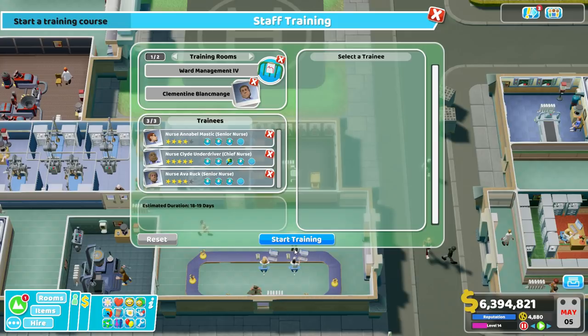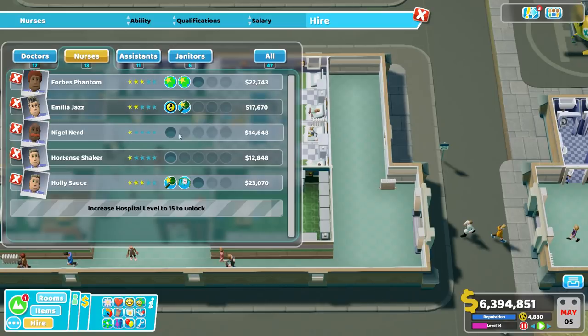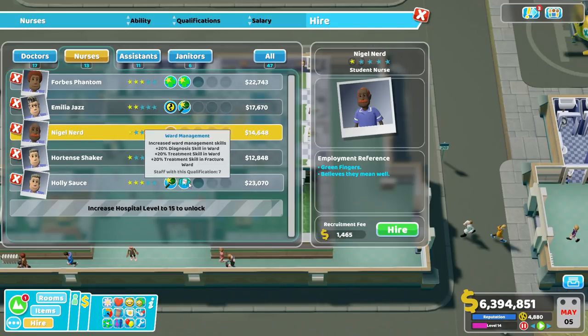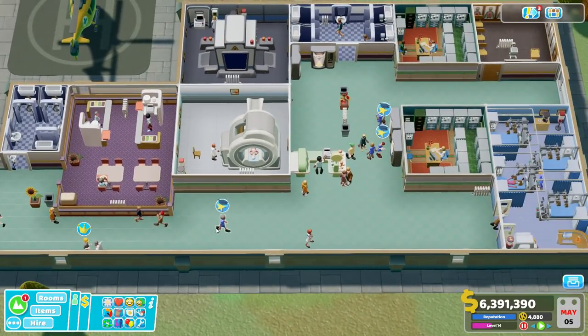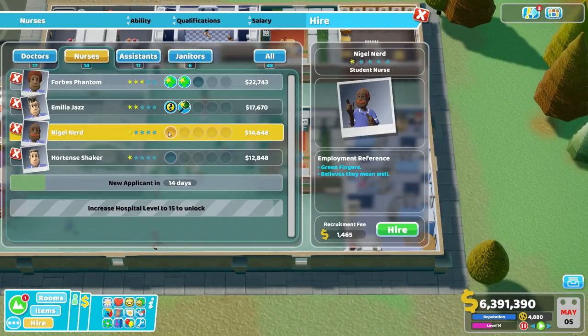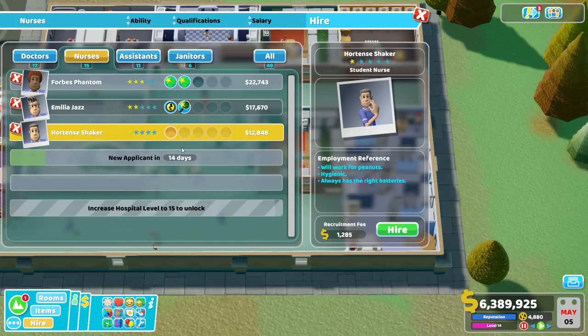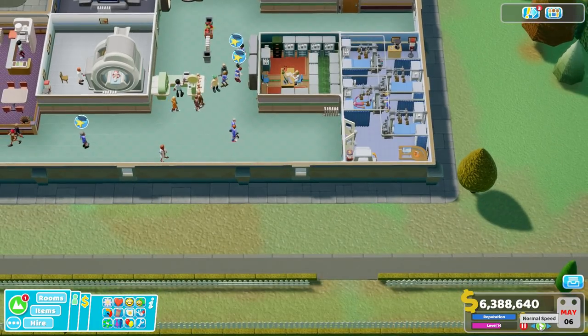Let's go ahead and kick off the training and keep the game paused. We've got one of our people going off to learn Ward Management — so let's hire a temp. Go to nurses, we've built up some people, just grab somebody. That's fine — hire. And you're filling in. We'll get a couple more — completely el cheapo nurses. I don't care if they have any ward skills; they're a warm body and they're capable of working in the ward.